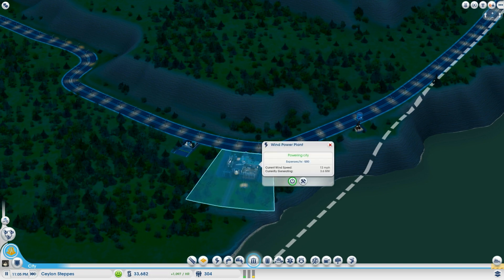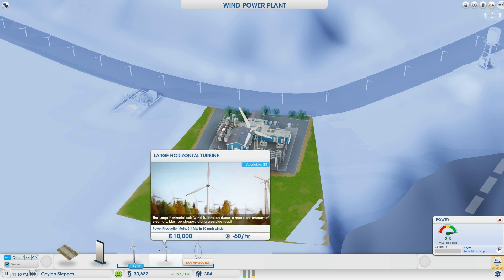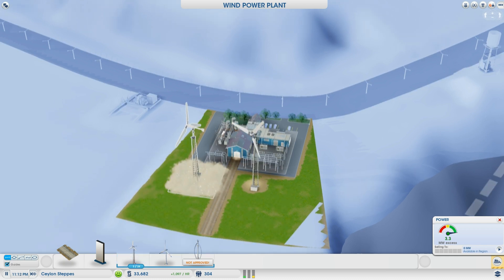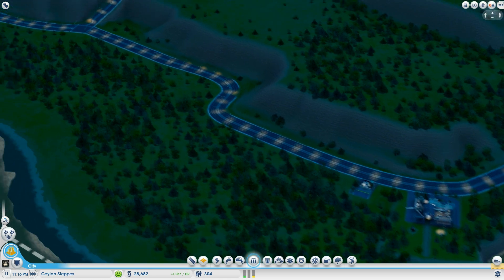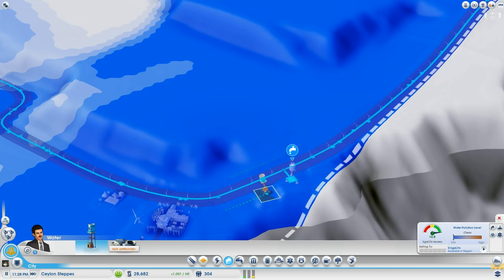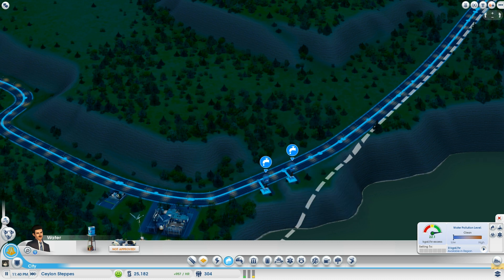In my past videos I've been in the negative, and early on I'm usually in the positive, but making more mines and depots eventually pushes it negative. I'm going to show you how to keep a steady income early in the game. This city already has water, power, and an outflow pipe, so it's ready to go.